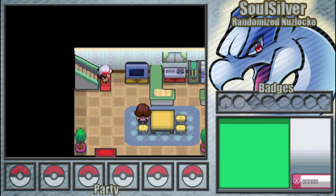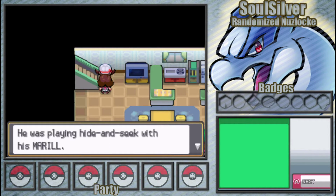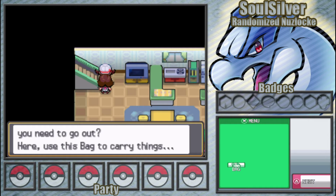Let's go downstairs and say hello to our mother. She says: 'Hello Brisinga, you're finally awake. Your friend Ethan was just here — he was playing hide and seek with his Meryl. Oh, I almost forgot — acquaintance Professor Elm was looking for you. He said he had a favour to ask. You know where the lab is, right? It's right next door. Do you have everything you need to go out? Here, use this bag to carry things.'